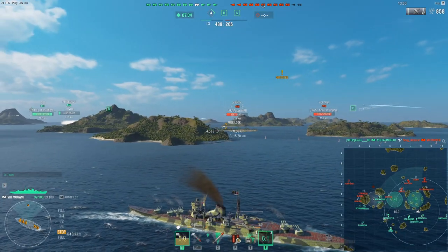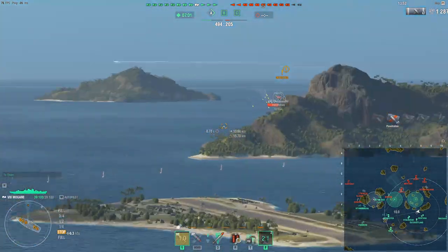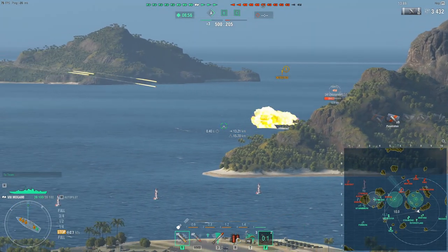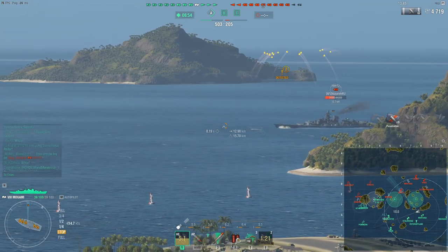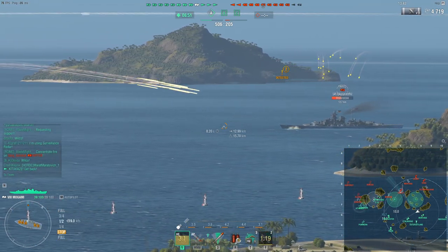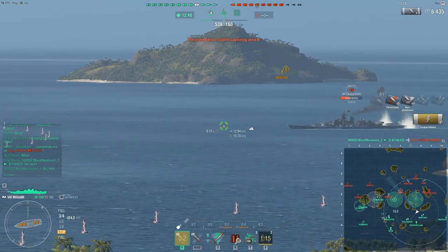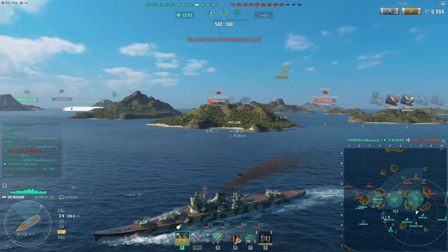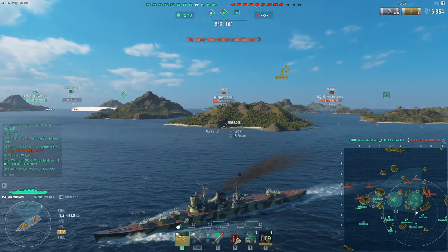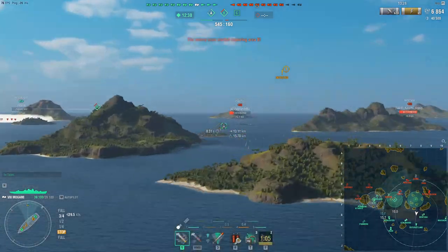Usually when your team gets an advantage, they try to look for ways to lose that advantage. The Yamato spots me so I start reversing behind the island, but I realize it's not going to succeed so I instantly accelerate again and angle away, trying to angle against any potential targets. The Yamato pushing up caught me by surprise, but we instantly react — we disengage. This is too dangerous for us.